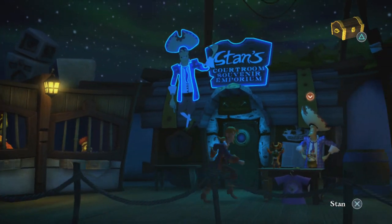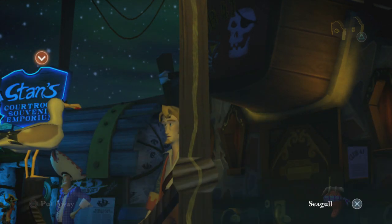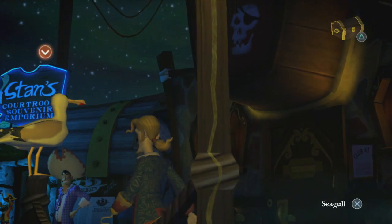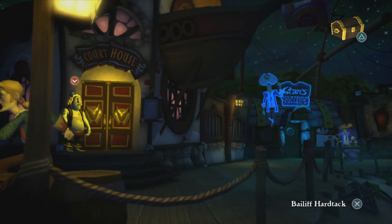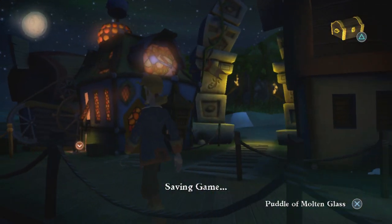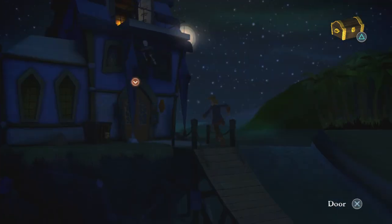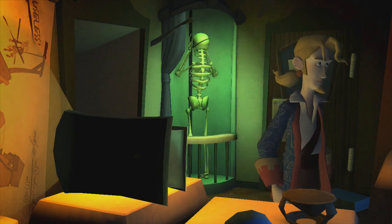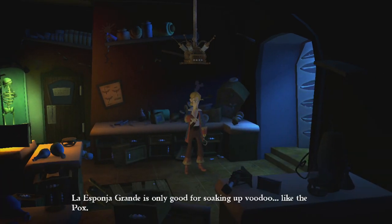Maybe a seagull can be the sound - flying fecal flingers do make a sound. La Esponja Grande won't work on anyone until it's been fed its feast for the senses. I've got to find something that feels something. Maybe something in the lab. Unless we need feelings rather than a touch - just because there's a play on words and I'm thinking maybe that's something they would do. Last bunch of grande is only good for soaking up voodoo like the pox.